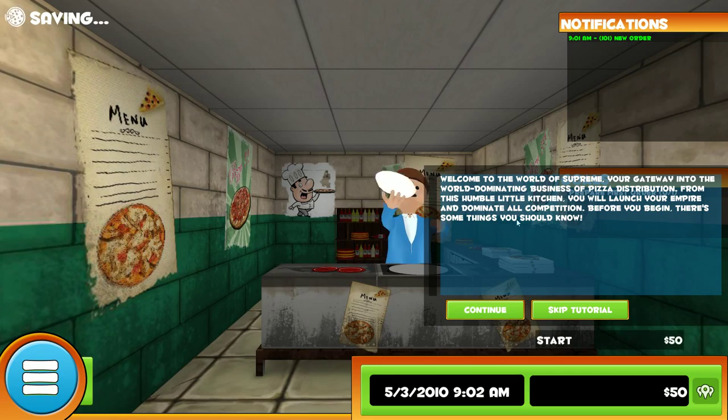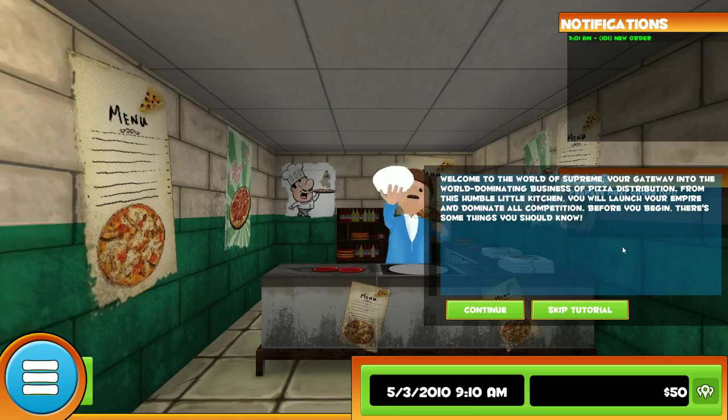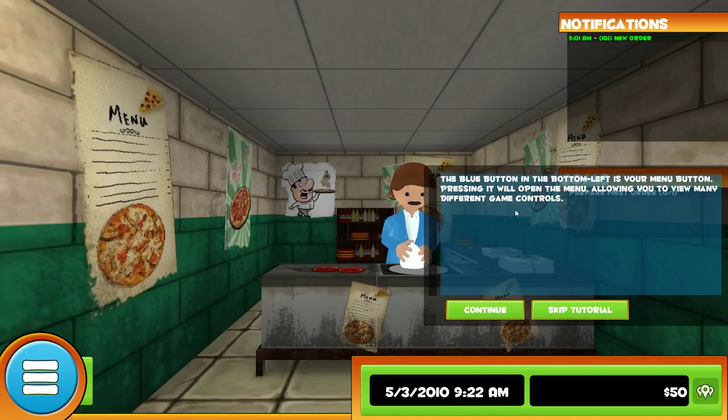Okay, here we go. Welcome to the world of Supreme, your gateway into the world-dominating business of pizza distribution. From this humble little kitchen, you will launch your empire and dominate all competition. Before you begin, there's some things you should know. Look how filthy this place is. The blue button in the bottom left is your menu button. Pressing it will open the menu, allowing you to view many different game controls.